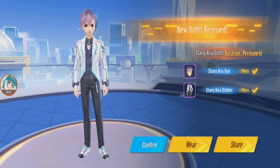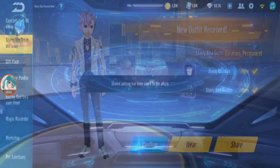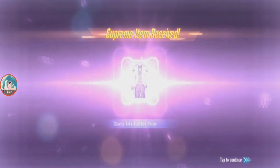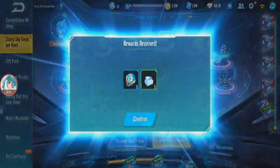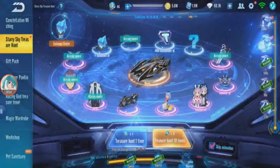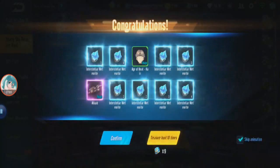We got a costume! Okay — Starry Arya costume. And a trial. Claim this. Oh yeah, we've got to claim all this — he got more actually. Alright, I lost count already. Just keep going until we reach the 1188 up there.